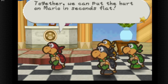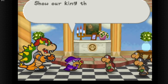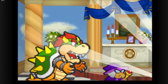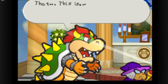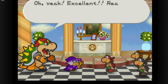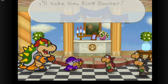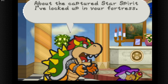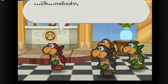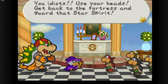'Today we can put the hurt on Mario in seconds flat!' The Koopa Brothers demonstrate their special attack for Bowser, who is reasonably impressed. 'Mario won't have a chance against that attack!' 'By the way, the Koopa Brothers' fortress — nobody's guarding the Star Spirit right now! You idiots, use your heads — go back to the fortress and guard the Star Spirit!'